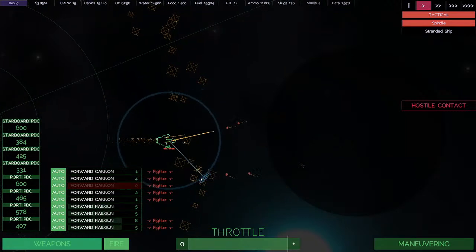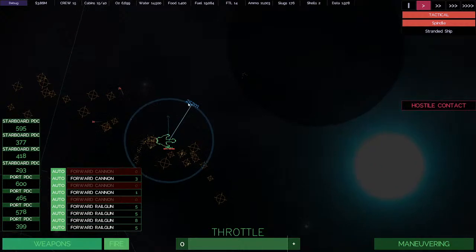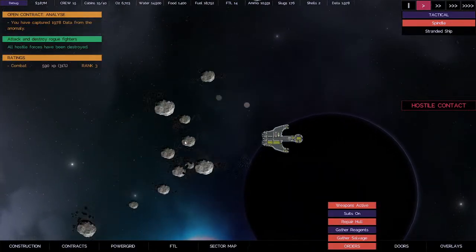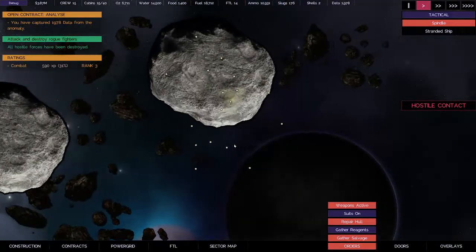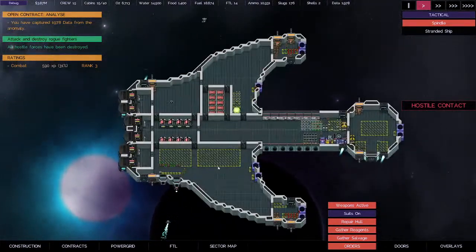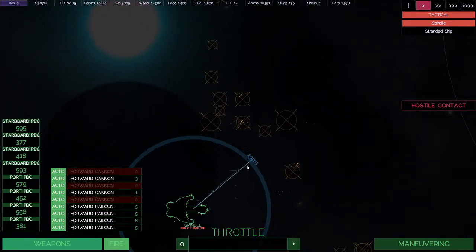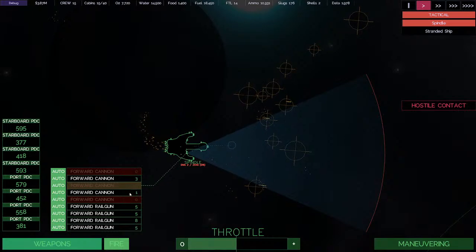Hey, we got one. Incoming fighters — let's bank and get these Gatling guns to engage. No match for the Gatling guns. Let's check this out here. I'm assuming these are precious ore bits sprinkled out. Let's go ahead and do reagents here and let our drones pick some of that up. We might pick up a smelter to smelt it since they're like 20 grand give or take. I don't have any mining laser to actually mine it. We are out of some cannon rounds here — three of our guns are out of ammo, only four cannon rounds left.